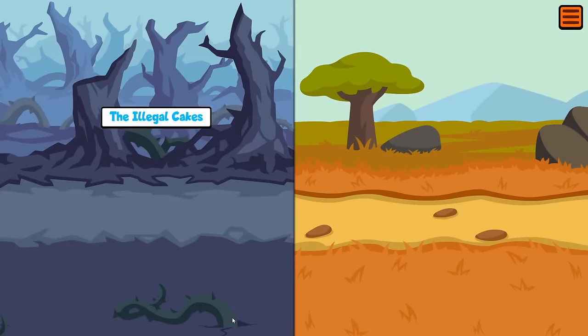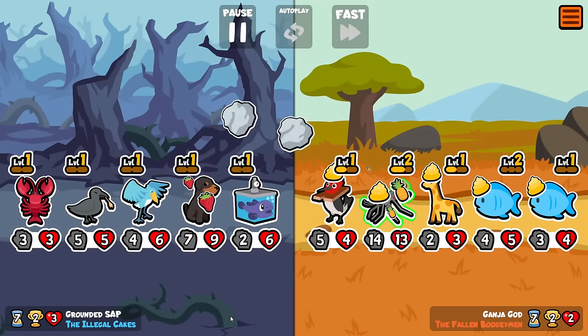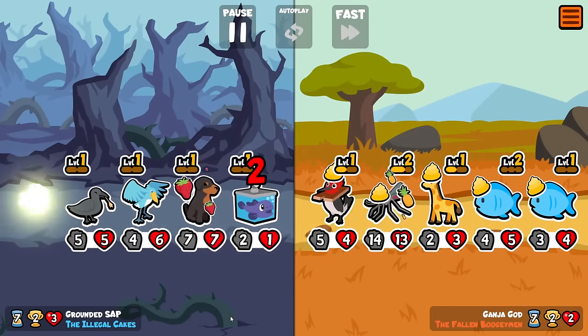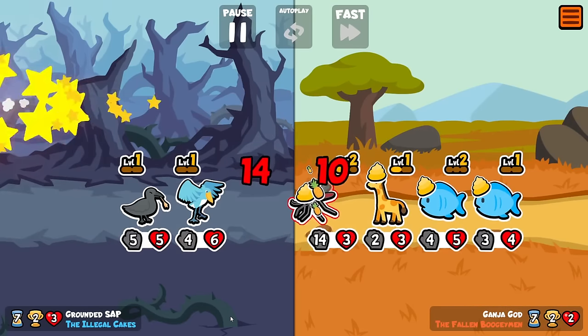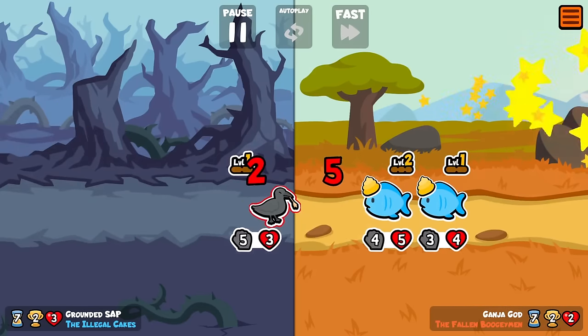We really need to try and get into position to have multiple level ups on turn nine, because we have four different tier sixes that we can hit that will all be good for us. And no surprise, we lose here.